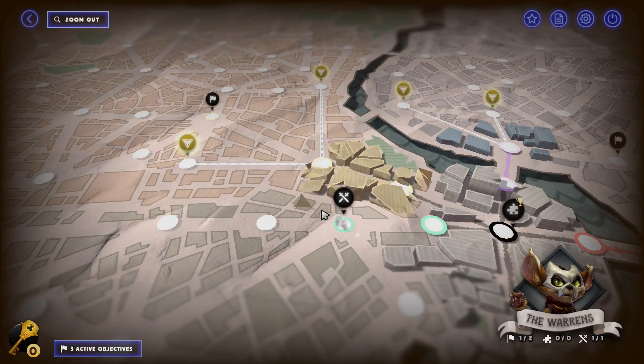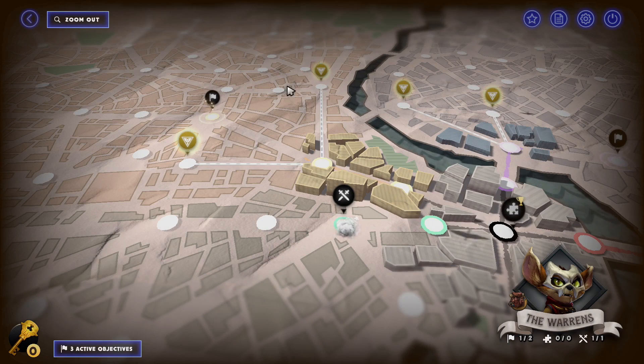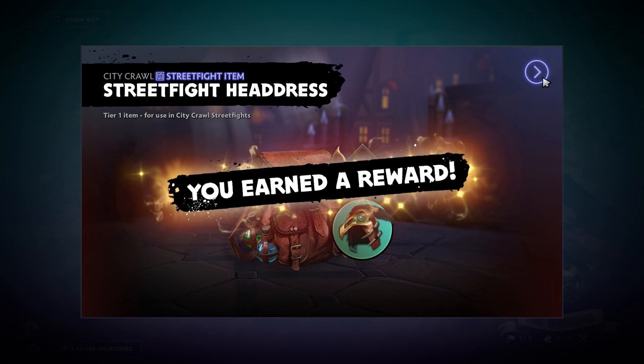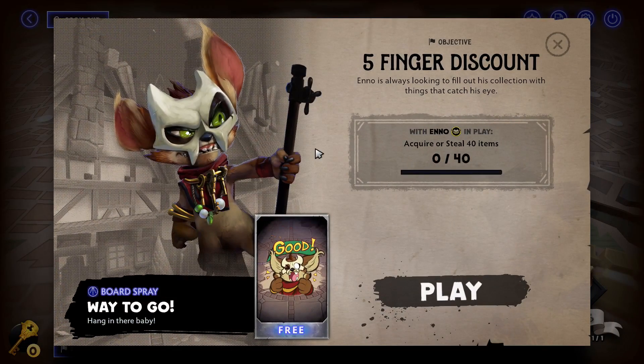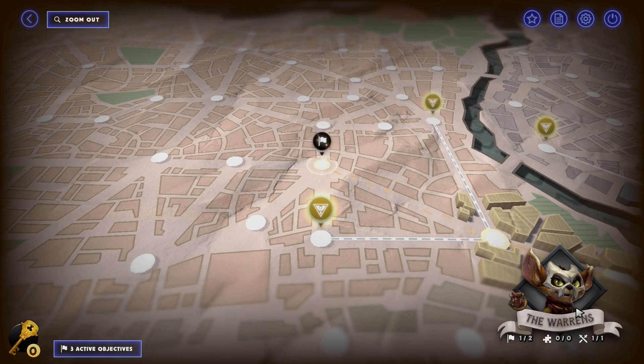Let's return to the City Crawl - we can claim this district and we get two of them that are locked behind the Battle Pass. Then we have to acquire or steal 40 items, so that's something that really only this underlord can do. Maybe we'll just try one more knockout game.